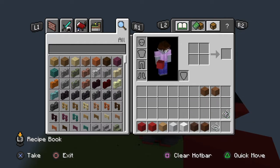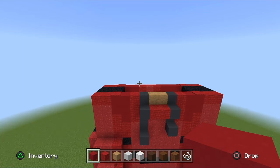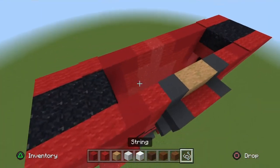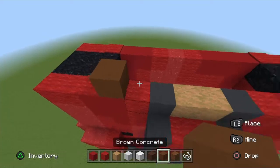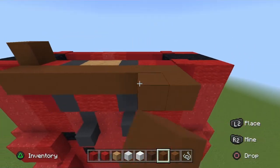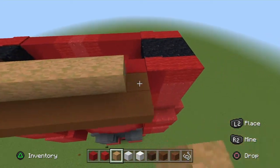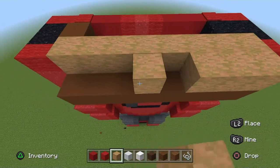Start off: place a brown concrete at the corner on the right side of his head, then go across two rows of placement blocks in the front. Get your strip jungle wood and place it on top of each block one by one.